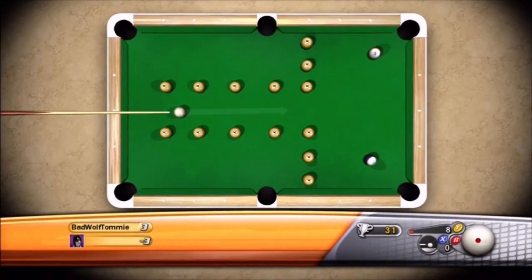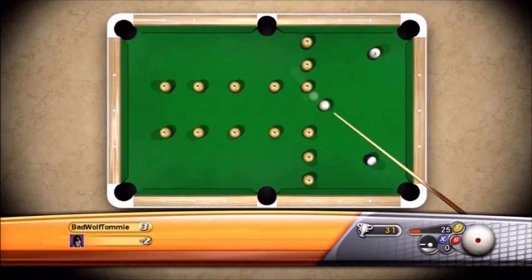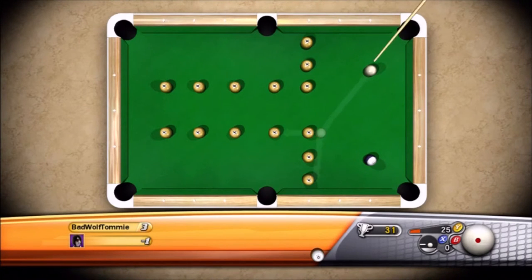For table 31, it's pretty straightforward. Get your cue to the end of the table where you can easily knock in those two corner balls. I just found it easy to do it in the respective corners, but you can really do what you want with this table. There's not much you can do to mess it up by accidentally sinking a yellow, because they're pretty out of the way.